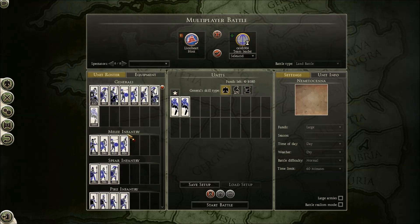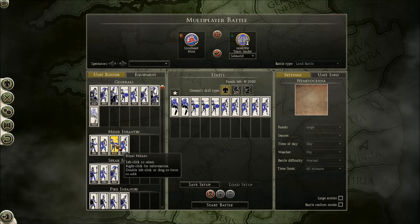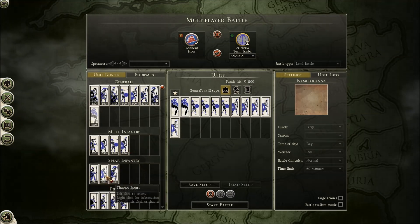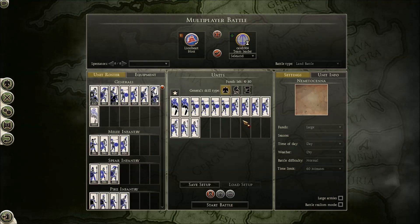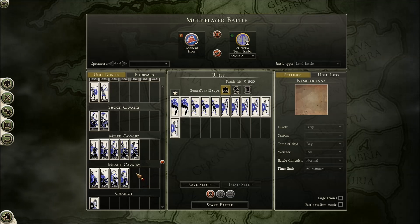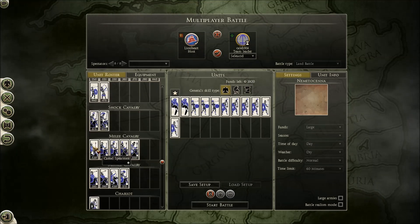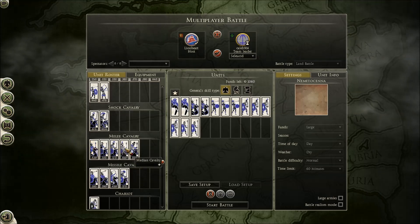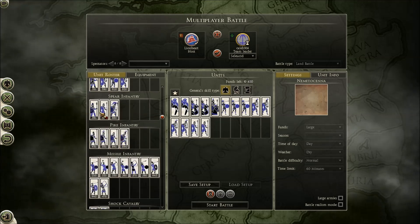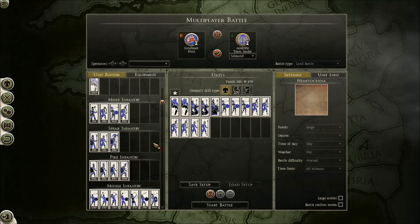So I contacted Lionheart, and he graciously agreed to fight a couple battles with me. I decided to play as the Seleucids. I've been playing a campaign with the Seleucids, and I was really impressed by their unit diversity — they seem to have pretty much everything in the way of different types of units. I thought I'd put in some elephants and some royal peltists, which I assumed were predominantly skirmisher missile units that could also fight in melee, but that wasn't the case. They fight more like legionaries — they throw their spears on charge, but are mostly melee troops. They can even form shield walls.